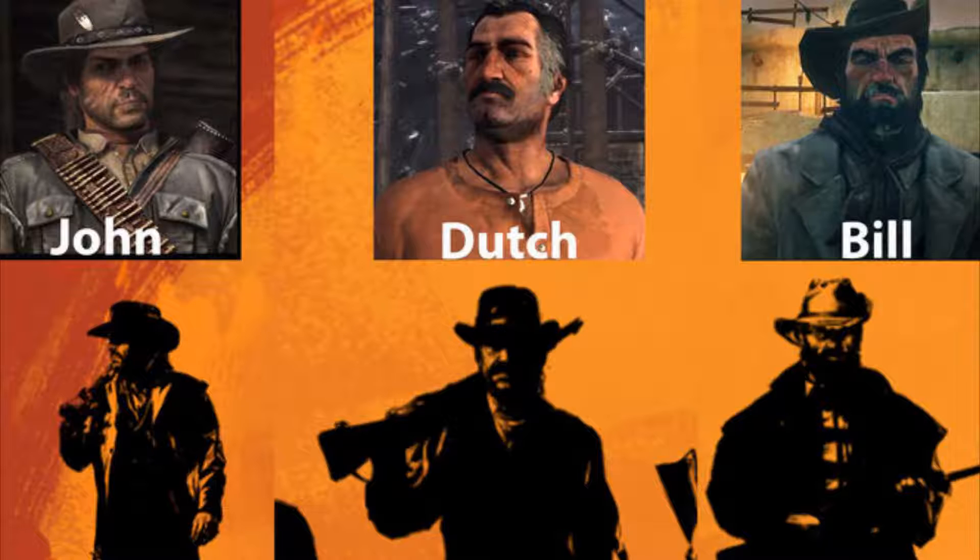Honestly, I feel like this is almost 80% guaranteed that these protagonists right here are John, Dutch, and Bill. I'm blown away by it — it's exactly spot on. And if you can tell, a lot of them have a lot less wrinkles. John Marston even has the scar on him. If you look very closely, you can see the scars. It's better if you guys find the picture online, since the quality of this video might make it a little harder to see. I think this is extremely cool.